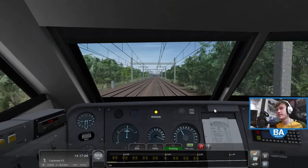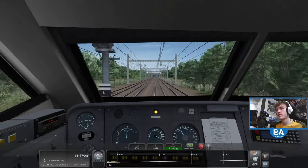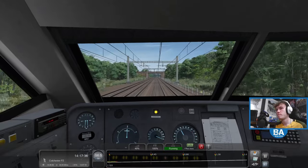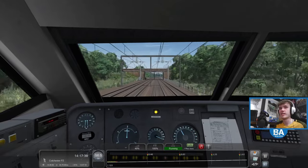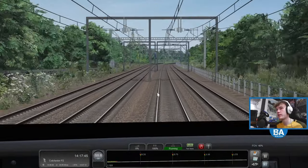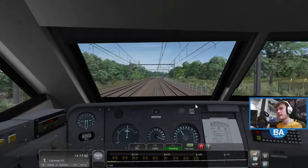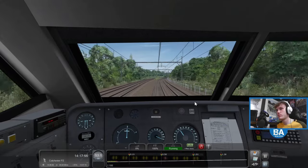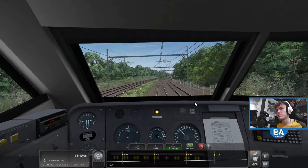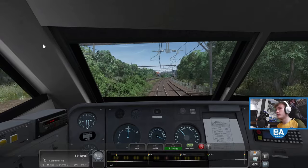Can we speed up or do we stay at this speed? That train will probably stop at Shenfield, maybe even Brentwood as well. When we're getting close we'll probably get yellows bringing us down. I think we're coming up fairly soon — coming up to Brentwood now, because you sort of go around that big corner then into Shenfield, so that must be coming up.